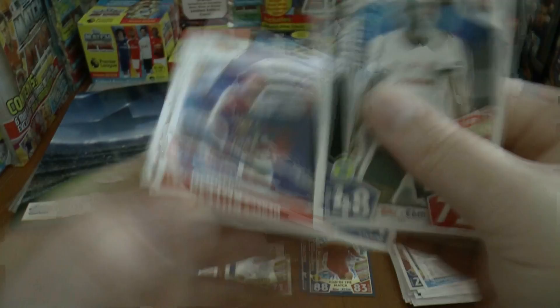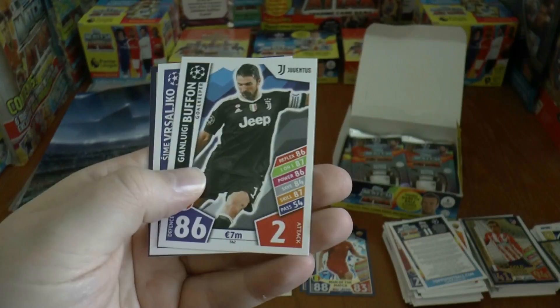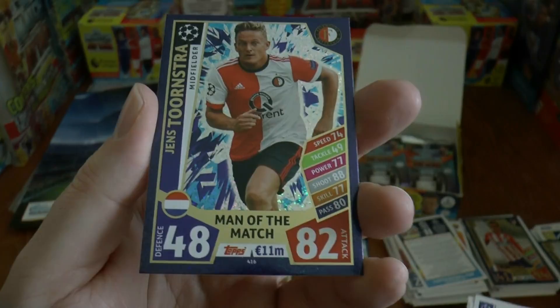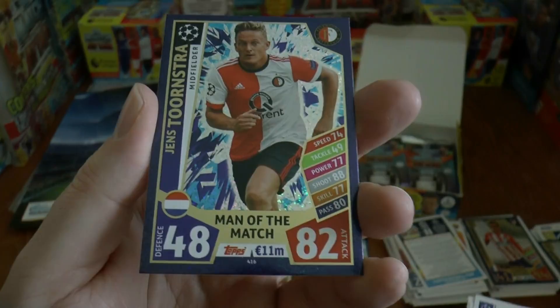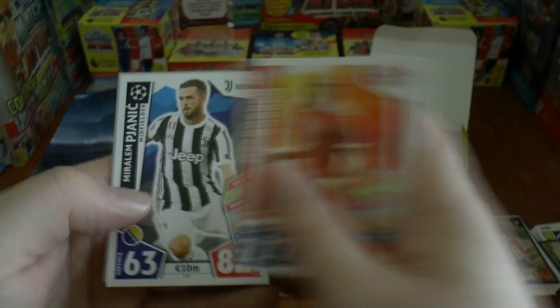Next pack out: Taliska of Besiktas, Kuteza of Basel, Perez of Roma, Gigi Buffon in his last Match Attacks Champions League card, Vrsaljko of Atletico, and our next Man of the Match — Tornstra of the Dutch champions Feyenoord. That's our third Man of the Match. Next pack: the Chelsea logo — the English Premier League champions — then Chipsu of Anderlecht, Phil Jones regained his place in the starting 11 for Manchester, Arjen Robben of Bayern, Pjanic of Juventus, and finally Vincent Kompany of Manchester City.